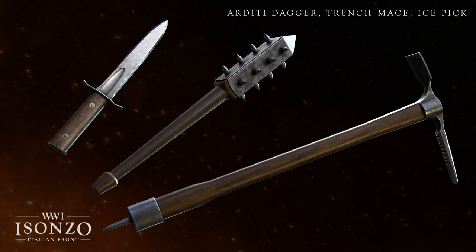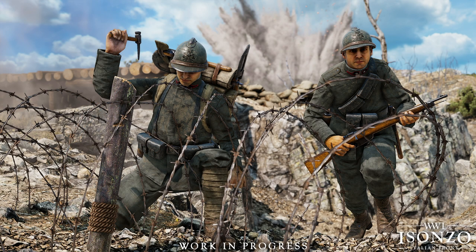These lighter melee weapons take the place of your secondary weapon or tool and are only available for the mountaineer and assault classes. Aside from those, every player on the battlefield will have an entrenching tool for construction that can also be used as a weapon. While it won't be as fast as the dedicated melee weapons, it will still one-shot anyone you hit with it.